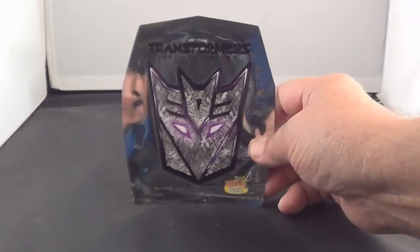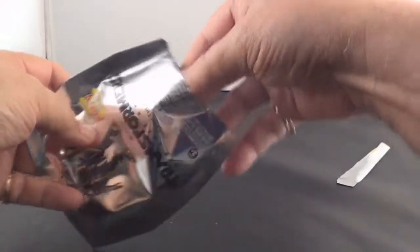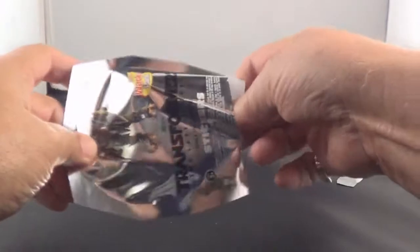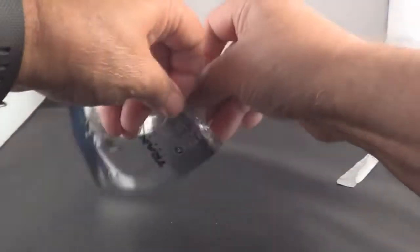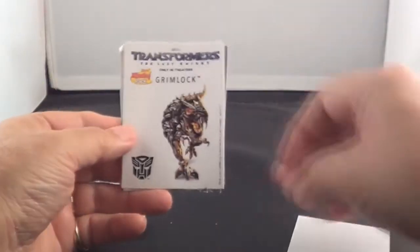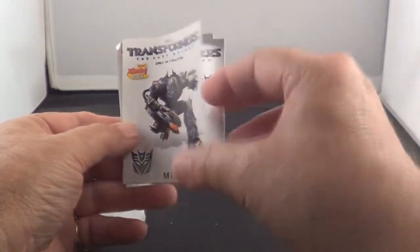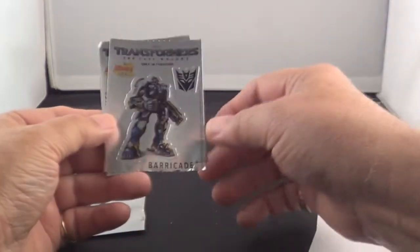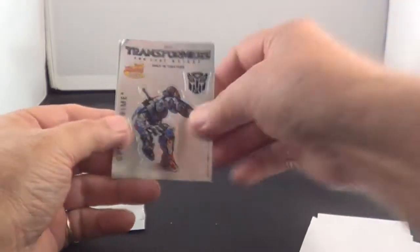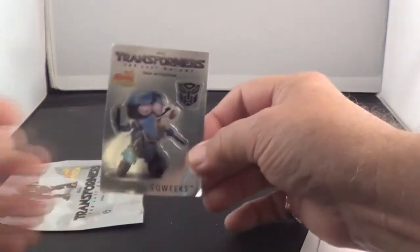Here's pack number two. There's the mask. There's your Transformer. Now these are not numbered, so they don't have any exact order. So we'll just show them to you as we get them. There's Bumblebee again, Grimlock, Megatron — there's your silver one — it's a Barricade, Optimus Prime, and Squeaks again.